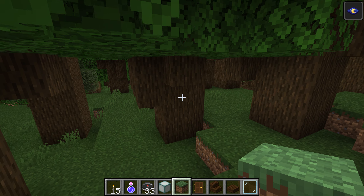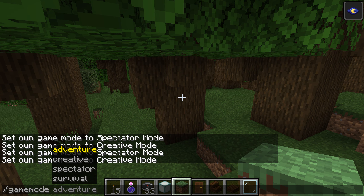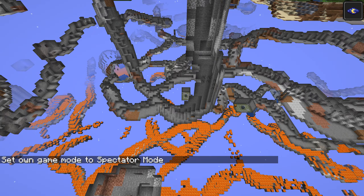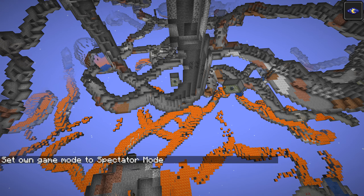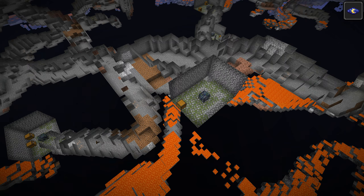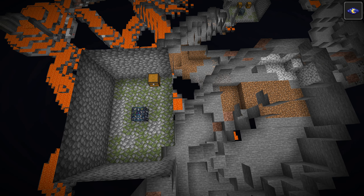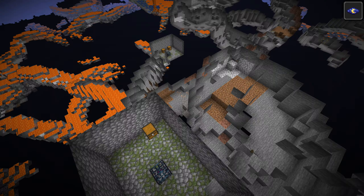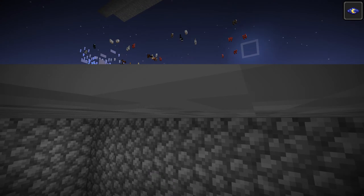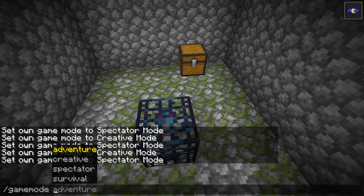Now let's switch to spectator again and look at the other. We are at game mode and there's something over here - oh, it's a pigu. Spectator. Oh, there's a third one here. This one has a... so let's go. Like that, and back to creative.